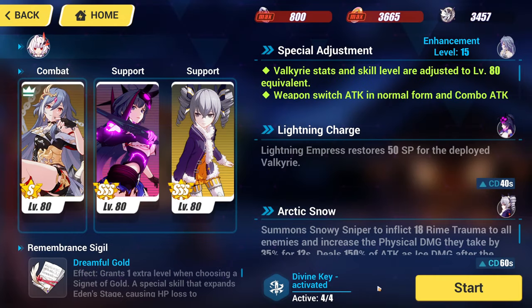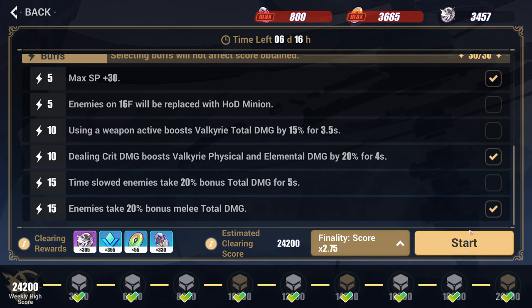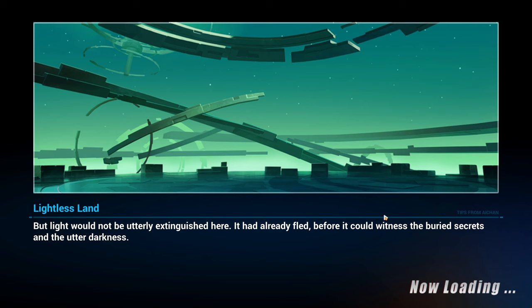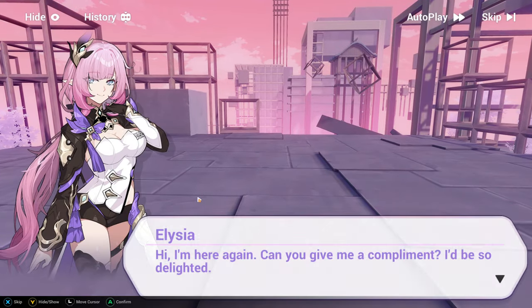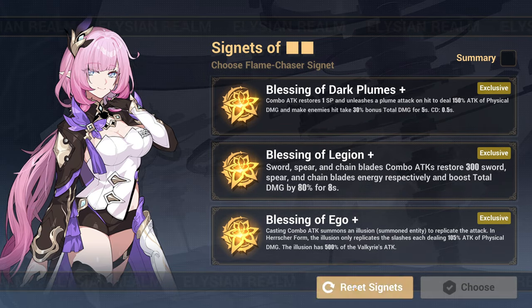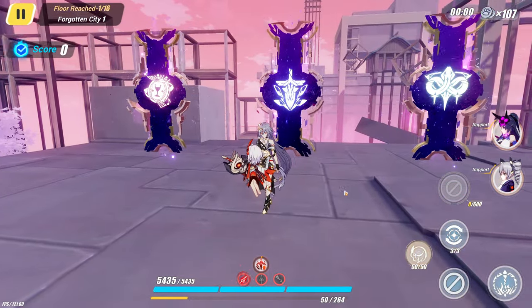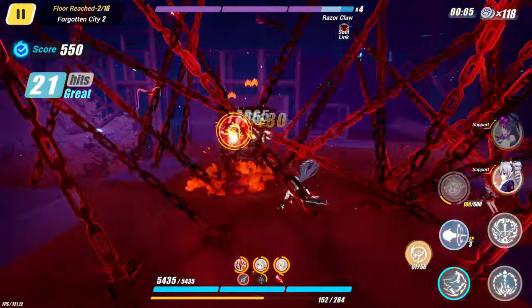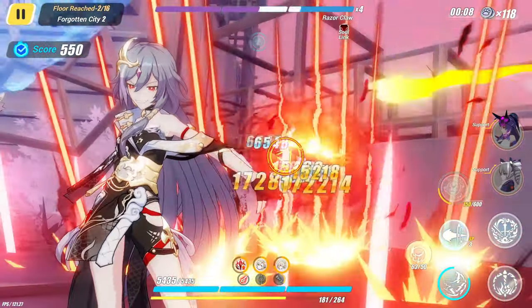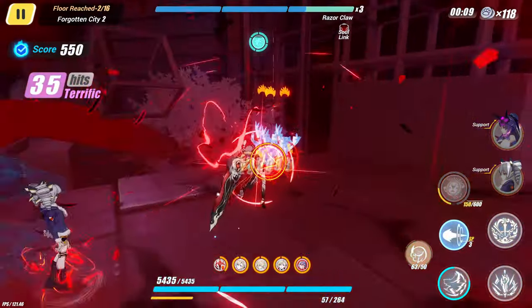I can't believe they actually gate you out of the Elysian Realm for doing the story. I mean, I get it, they want you to do it, but still it's a little cumbersome. What we want to take is the 18 slashes. My goal here is to take Eden — if you saw the Blade Strike video, you know exactly what I'm trying to do: maintaining high SP and maintaining the buff.